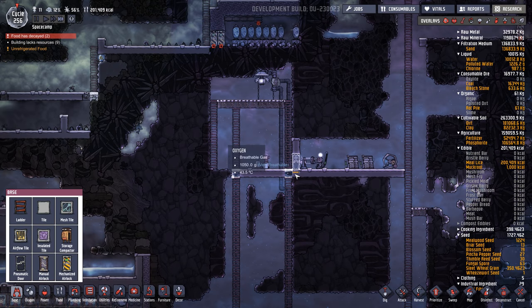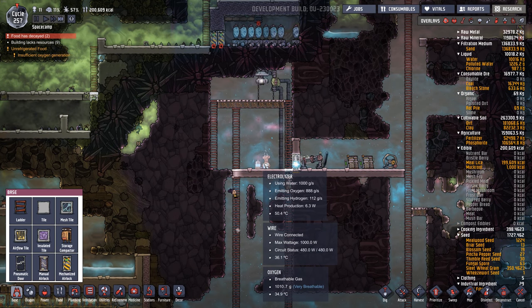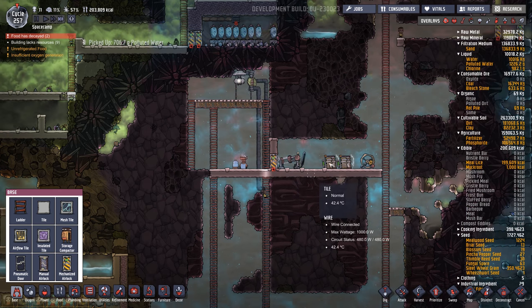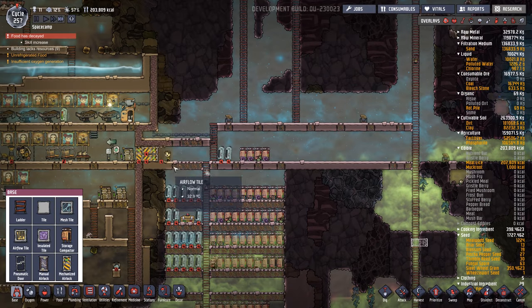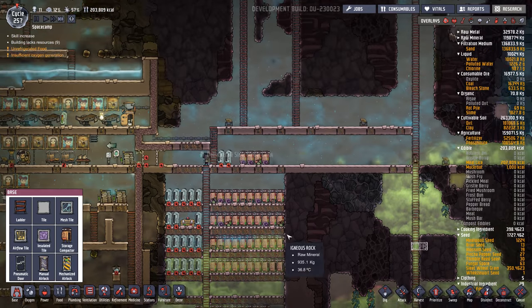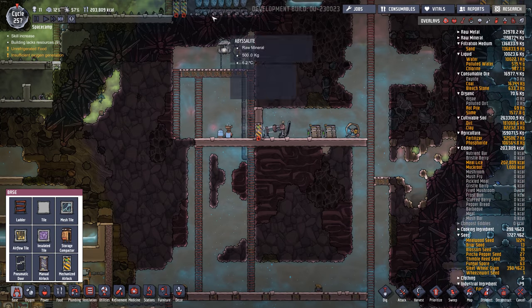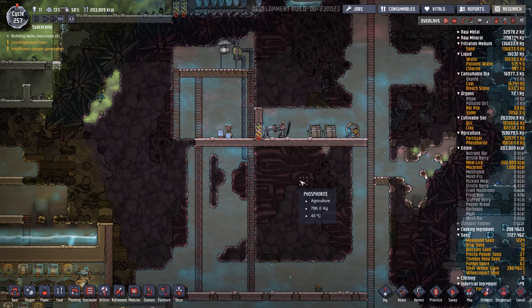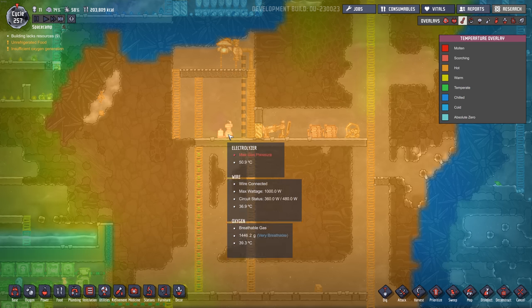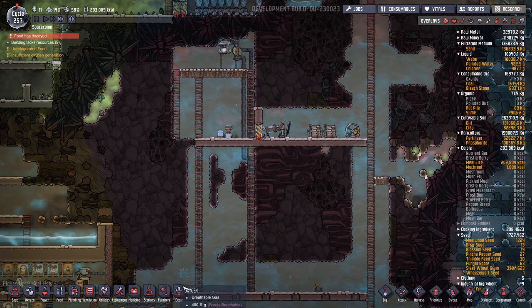We have some issues with this area I set up. The electrolyzer gives off way more oxygen than hydrogen now — I'm not sure if that's new. It kind of saturated this whole area with oxygen and it's messing up our whole chlorine room. So I might have to seal this room and pump chlorine into it. This is sealed now, should make this go better. Getting hot in there though — probably want a wheeze wart or two in there.